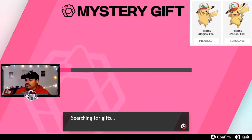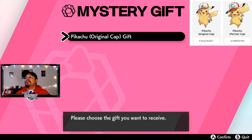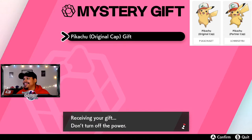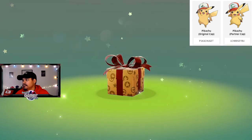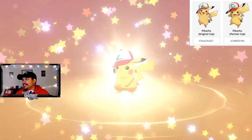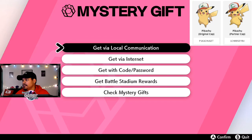You go to enter the code — it's P1K for Pikachu. Verifying, do not turn off the power, searching for gifts... Original Cap Pikachu gift — give me! This is receiving the gift. I love this animation, it never gets old. Oh my god, it looks so dope in this game! And you got Pikachu — go check your boxes!